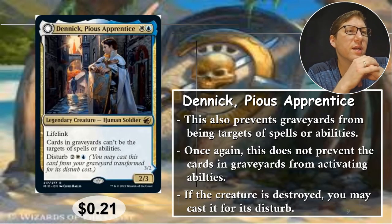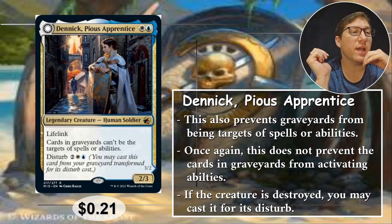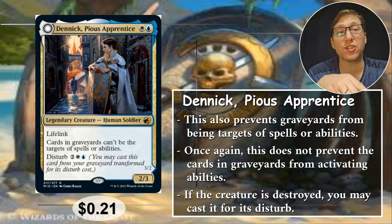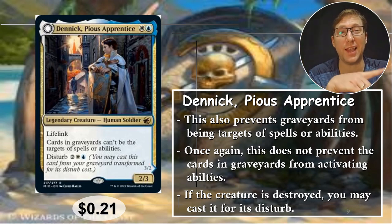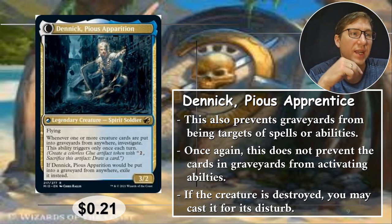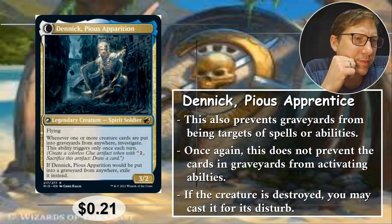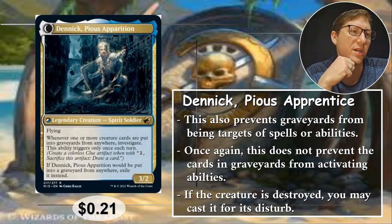Number four: Denik, Pious Apprentice. For one white and one blue, this is a 2/3 with Lifelink. Cards in graveyards can't be targets of spells or abilities. Denik also has Disturb — you may cast this card from your graveyard transformed for its Disturb cost. It's kind of funny that a card preventing people from casting from their graveyards also has Disturb. The transformed side is a Flying 3/2 — Denik, Pious Apparition — and whenever one or more cards are put into graveyards from anywhere, Investigate. So it turns into extra card draw for you. If he would be put into a graveyard, you exile him. Anyway, 21 cents.